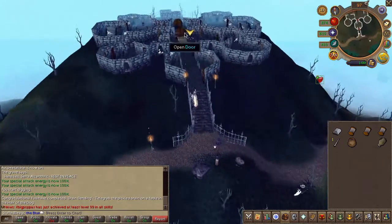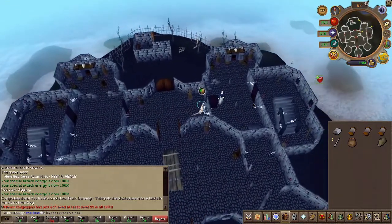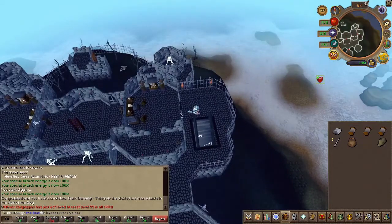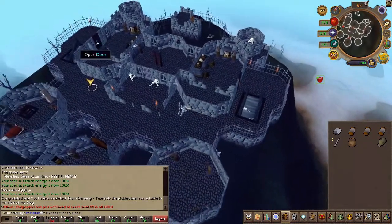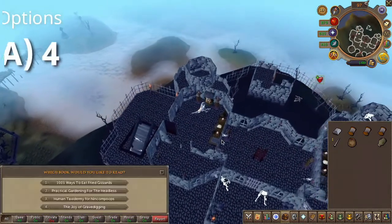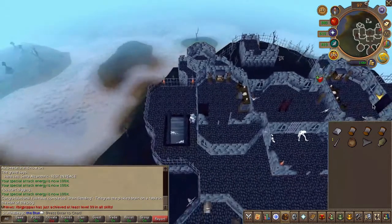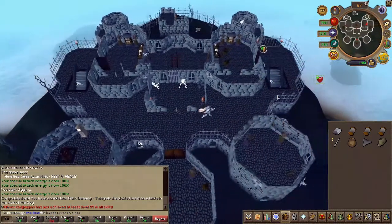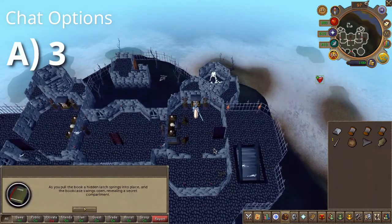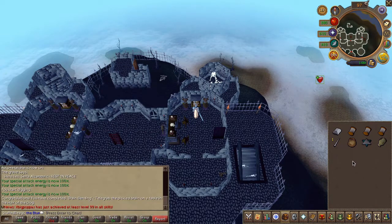Next let's obtain the arms, legs, and torso. Head back into the castle and climb up one of the staircases — any side is fine. Search a nearby bookcase and hit the fourth chat option. Then go to the eastern room, search the bookcase again, and choose the third chat option. You should now have both sides of an amulet.